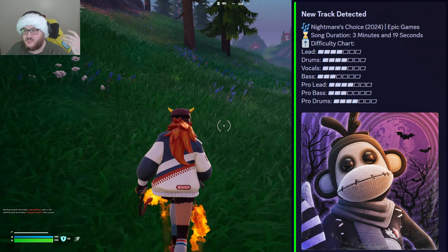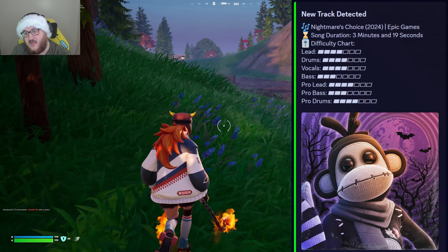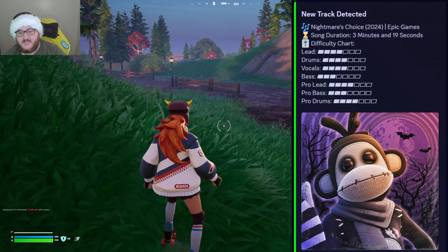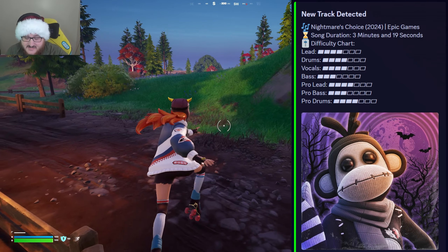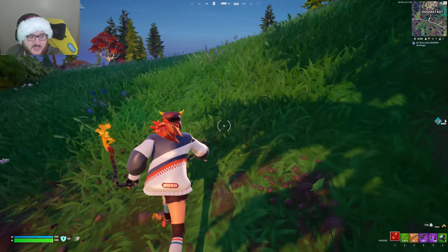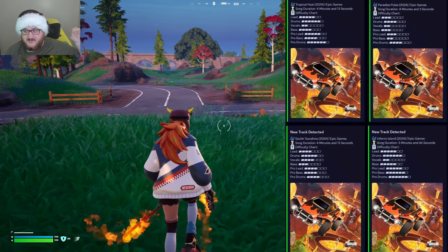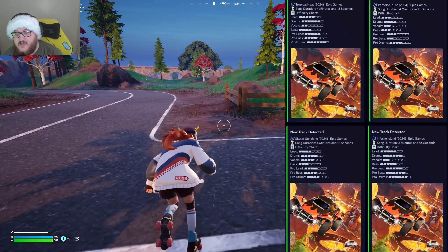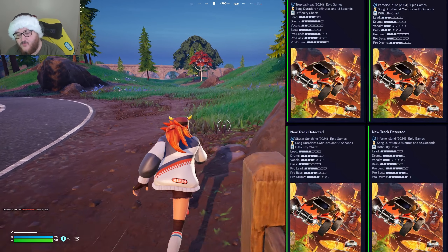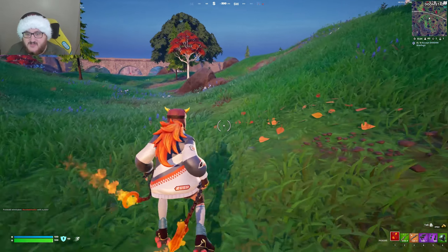On top of that, we have a few other collaborations. We have a Leatherface collaboration, a brand new spooky Marshmallow outfit, a brand new Halloween version of a Black Knight outfit, the Ulta Gordian outfit, and a lot of decent cosmetics. In terms of actual collaborations, we have a lot of interesting ones. We have Edward Scissorhands, which is one I was not expecting to ever release in Fortnite, being added to the game for Fortnite Mares 2024.